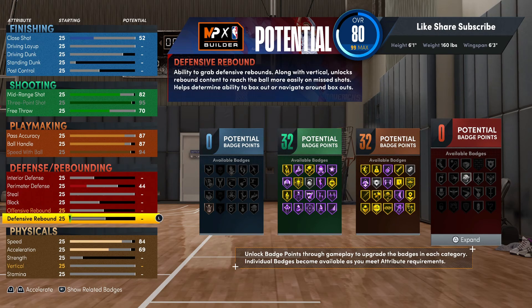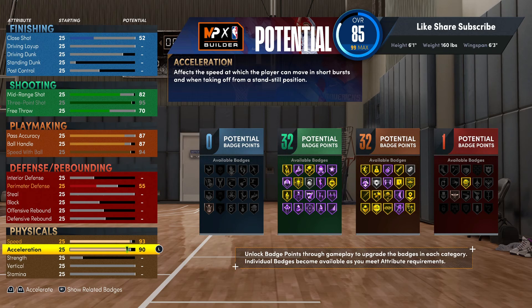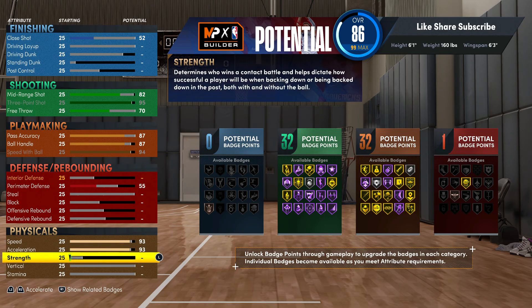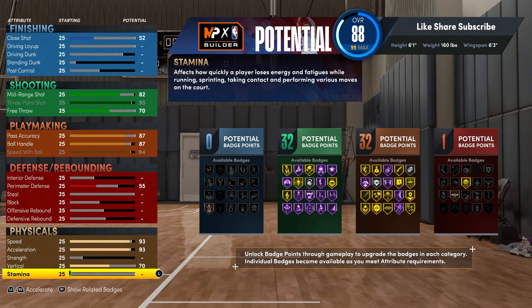We're going to the physicals — you're gonna go 93, 93, and 93, so those are really perfect speeds. Your vertical you want to go 70, stamina you're gonna go 92.